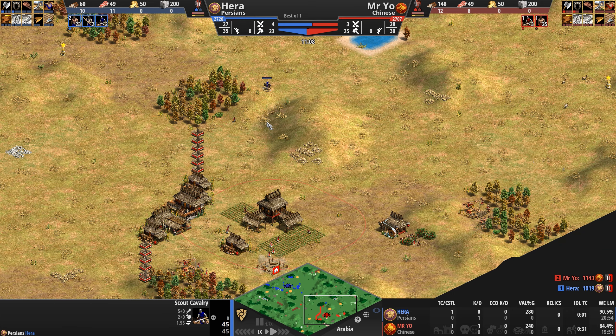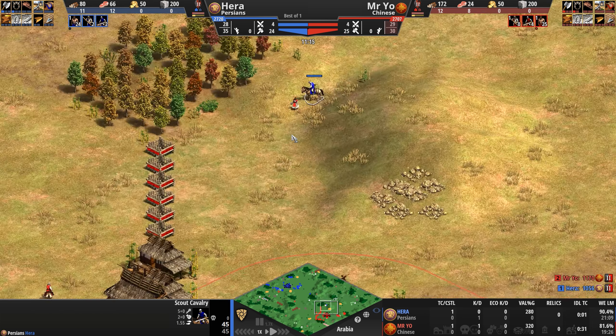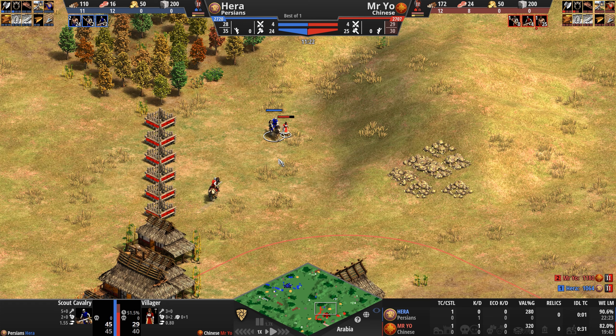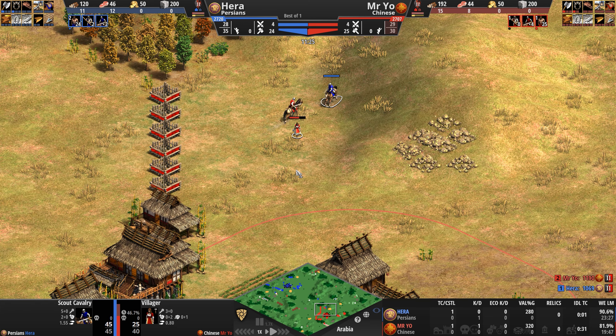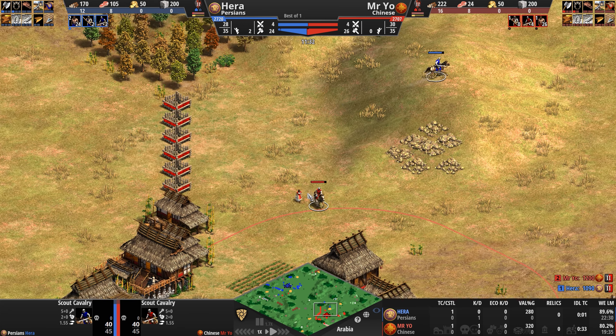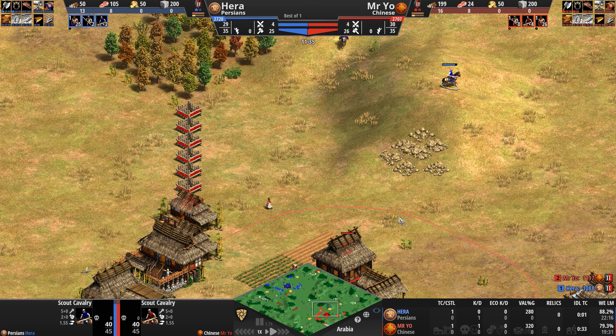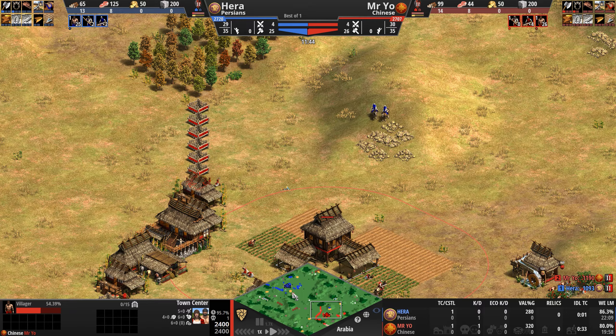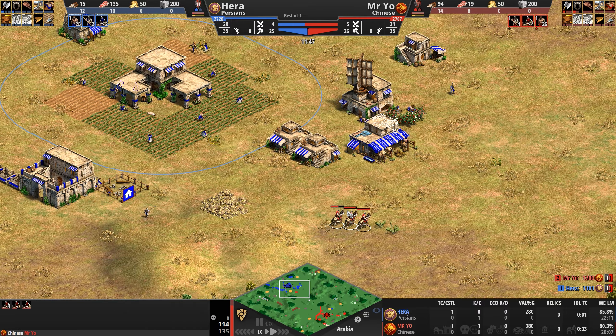Hera is moving in, trying to catch a villager, but gets shooed away by Mr. Yo's scout cavalry — both of them swiping at each other at the exact same time with the exact same unit. Hera now has two scouts, Mr. Yo has three.